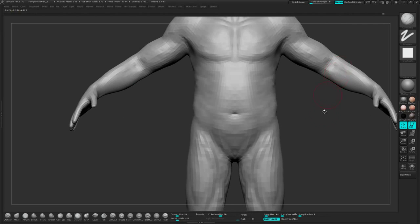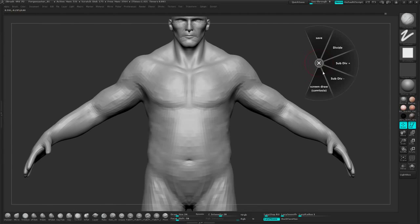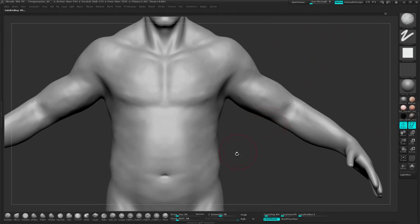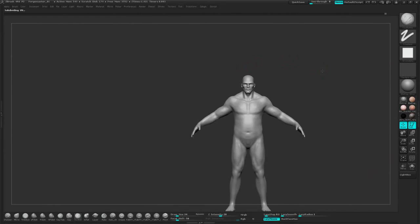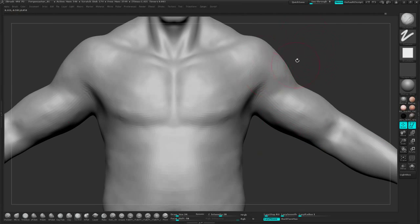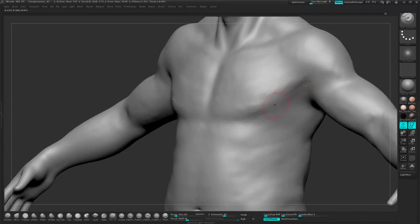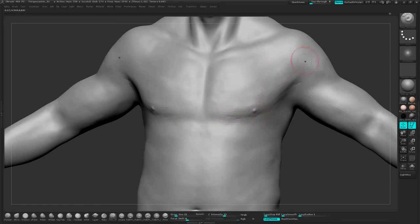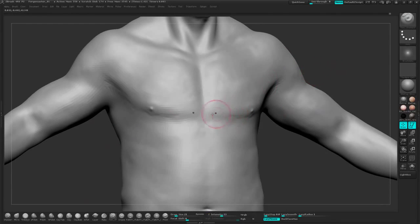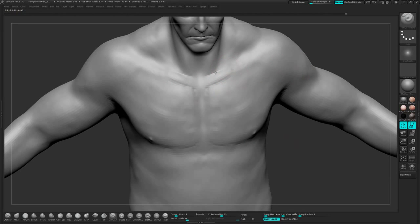So there we go — everything's looking suitably messy. We're definitely running out of polys so we're going to go ahead and divide again — Control D. And you can see we've got a lot of texture for nothing. His body looks quite aged already. We haven't done anything in terms of texturing. The lower subdivision level you start out on, the more you get for free — so keep that in mind. Turn the intensity down a bit. Just got the Damien Standard Brush now, going to start cutting in a few definition points.